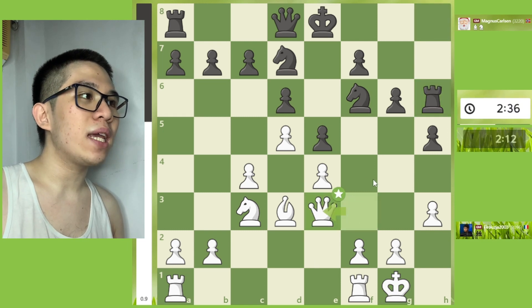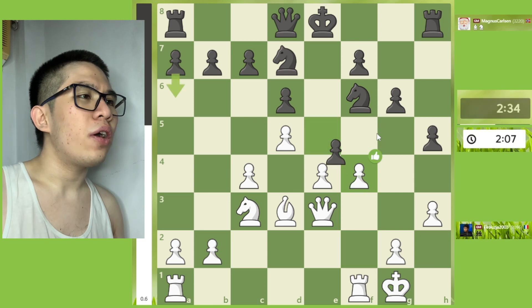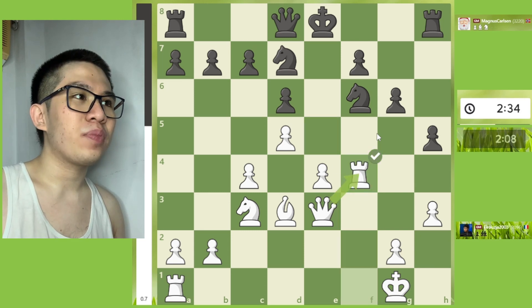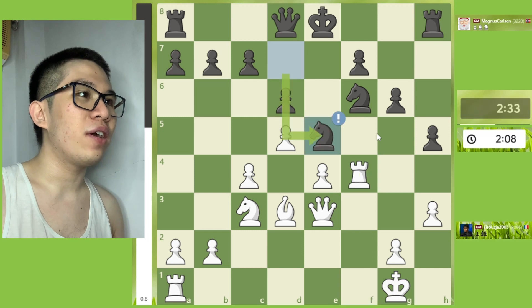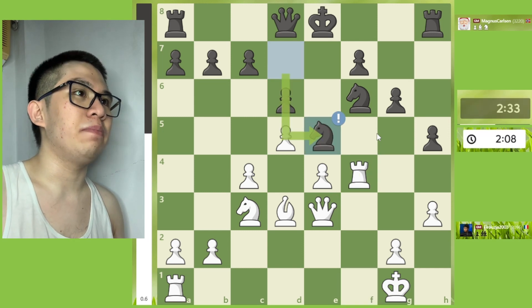Rxh6, Qxe3, Rxh8, F4, and then exf4, then Rxf4, Nxe5 — a good move by Magnus Carlsen!